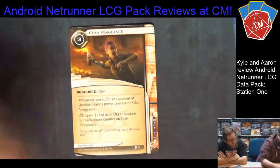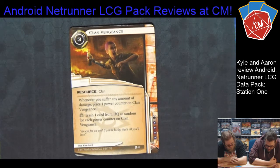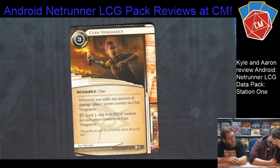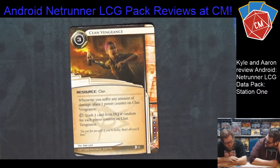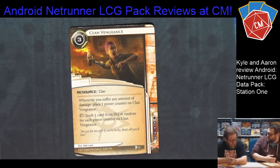Next up is Clan Vengeance. This is the second pack of the Red Sand Cycle, so we're on Mars talking about clans. This is a clan resource. It says: whenever you suffer any amount of damage, place one power counter on Clan Vengeance, and you can trash it to trash one card from HQ at random for each power counter on it. It's a nice hard counter to Weyland pecking at you with damage, or Jinteki in general — anyone doing net damage. It's a somewhat expensive resource given cards like All-Seeing Eye that can easily destroy resources, but it's a trash ability that doesn't require a click, so you can use it as a game of chicken — like if they're about to play All-Seeing Eye, you trash this first and they lose all those cards.